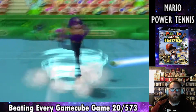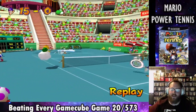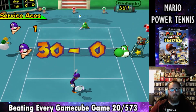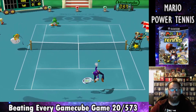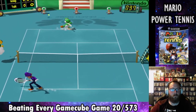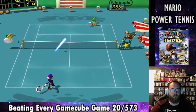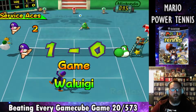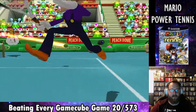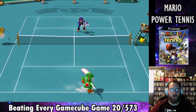In Mario Power Tennis, once you hit the ball back and forth enough times, you get a power move. You can either use this defensively if a ball gets away, because it will always save it, or you can use it offensively and hit a special shot that is much harder for the opponent to hit back. We win the first match on an ace, which is when the opponent doesn't hit the ball back after you serve. These are pretty rare, but since this is the easy cup, the opponent isn't very good.